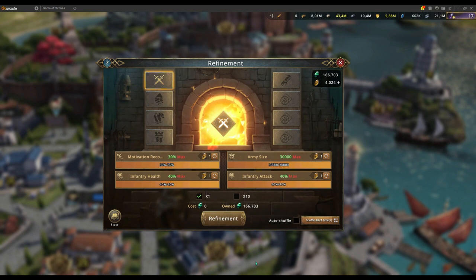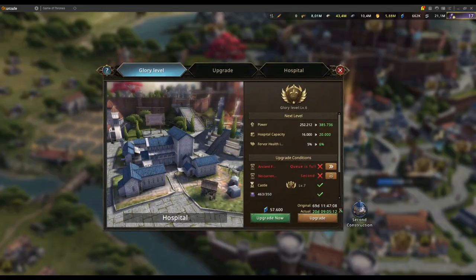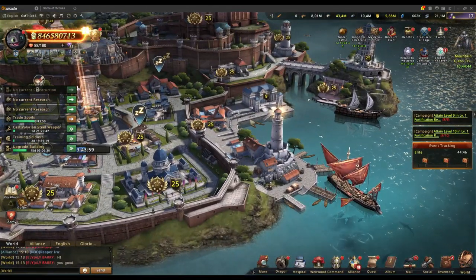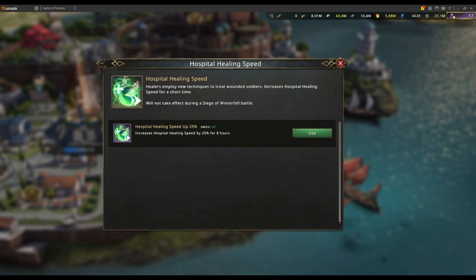The healing speed buff doesn't end there. Your hospital in Alliance Conquest is not the same as the regular game, so you don't need any capacity. Another source of healing speed is the Sept of the Seven hostile healing speed buff — but these are harder to get, super rare, only available from packs occasionally or sometimes for free. I'd suggest saving those for either a win-or-lose match that could get you kicked out of Ultimate Conquest, or for your top-three match heading into Ultimate Conquest.